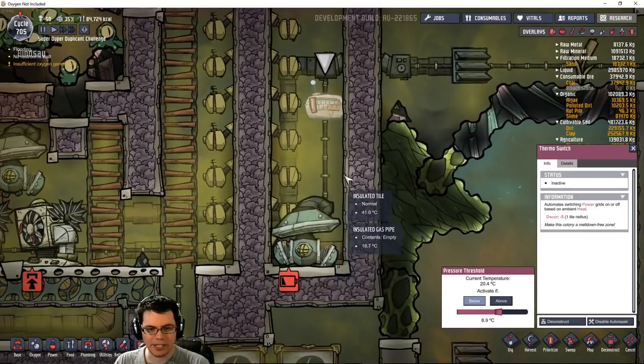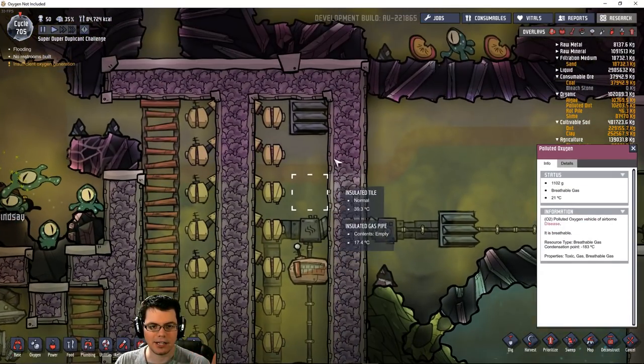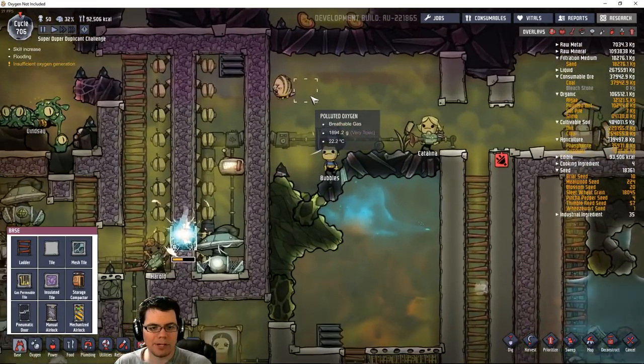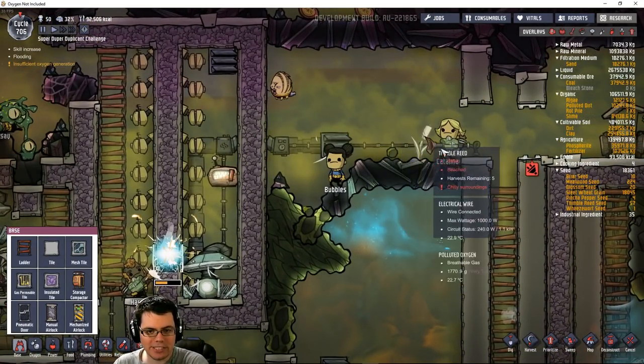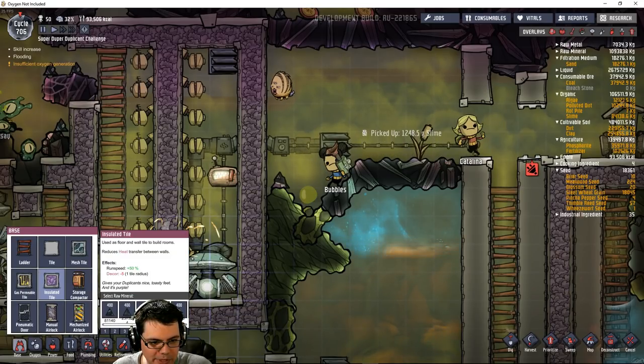Now that this is sealed off, I can begin the first thing I need to do - take this area with the polluted oxygen and just pump it out. I got the puffed back into the spot where he needs to be. Let's make sure we close him in here - don't let him out.